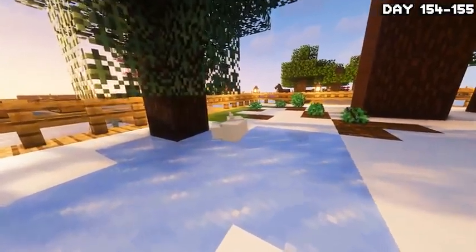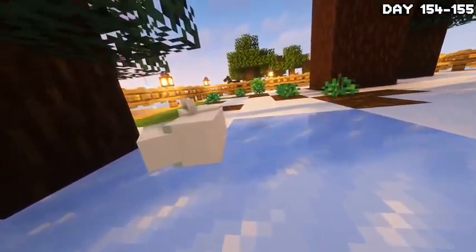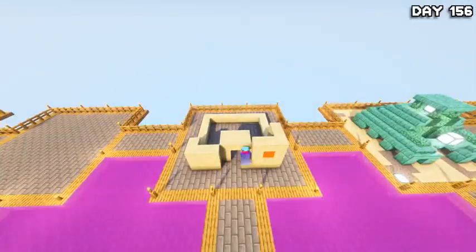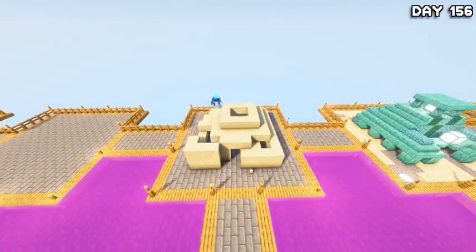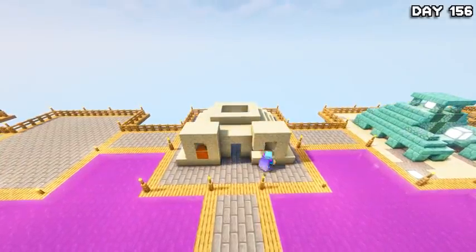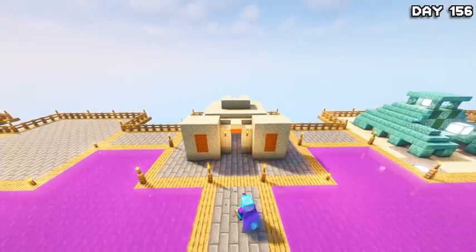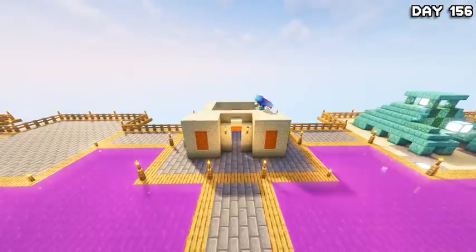I realize this is kind of a heavy build video, but that's kind of the point of One Block Sky Block. So we continue by building ourselves a mini desert temple because these mini builds are kind of cool. But I don't think this one came out looking as good — it's not that great, but hey, I tried. After building the desert temple, I called it a day and went to bed.